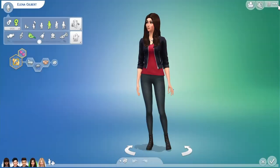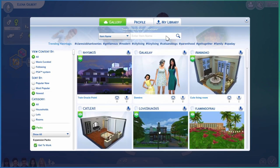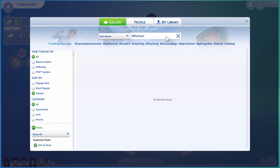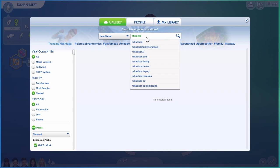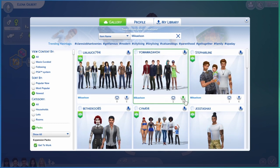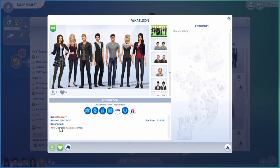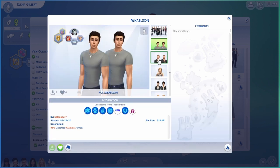Another one — go in here, open the gallery. If you watch Vampire Diaries, you'll know this one too: Mikaelson. This is called Mikaelson by Salonka777. It uses stuff from several packs, but that's mainly just clothing.